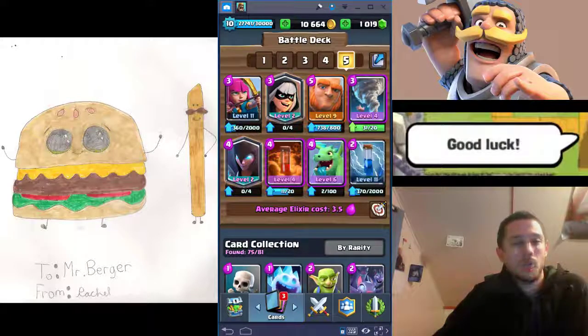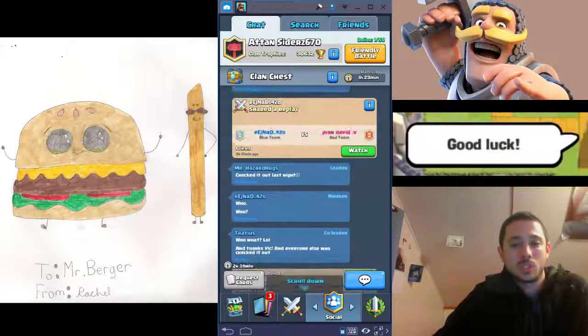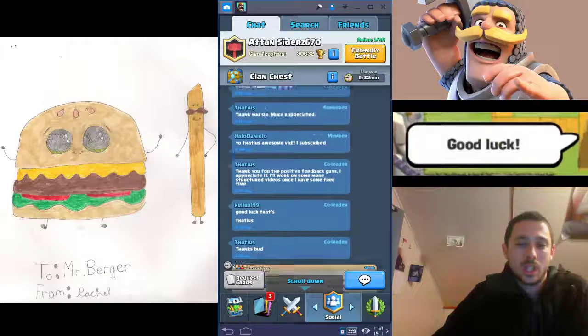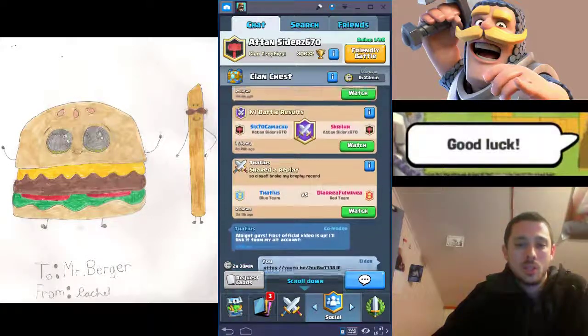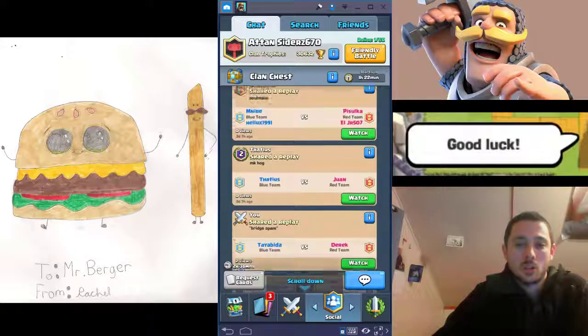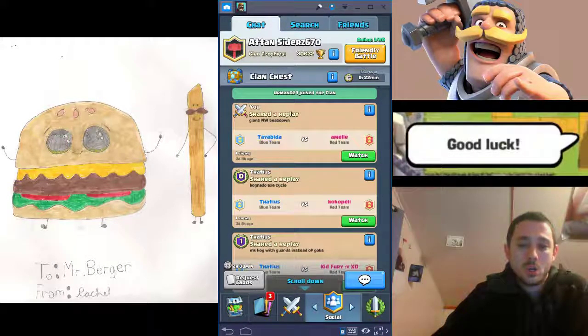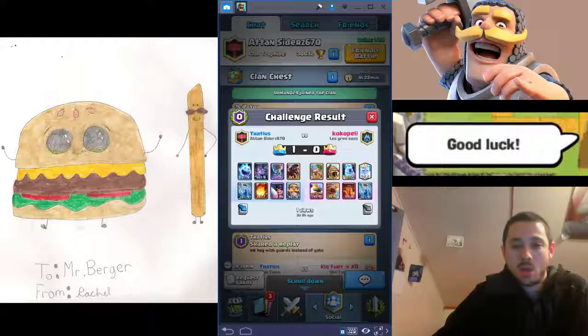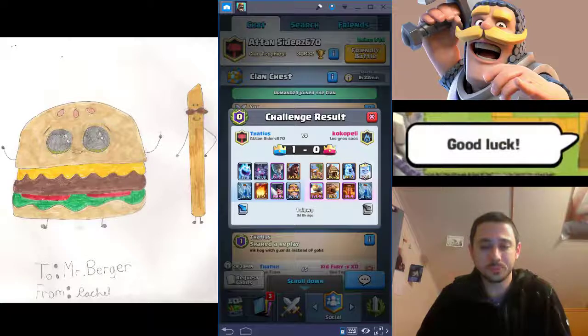Let's move on to another style of deck: a cycle deck. There are a lot of different types of cycle decks, but the idea is to have one or two win conditions and then play a bunch of really cheap cards. In doing so, you're able to play your win conditions quicker than your opponent can play their counter. Let's look at this deck — you've got the Hog as my main win condition, and then two or three really cheap cards.